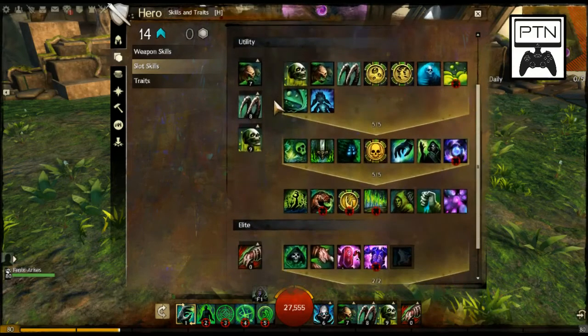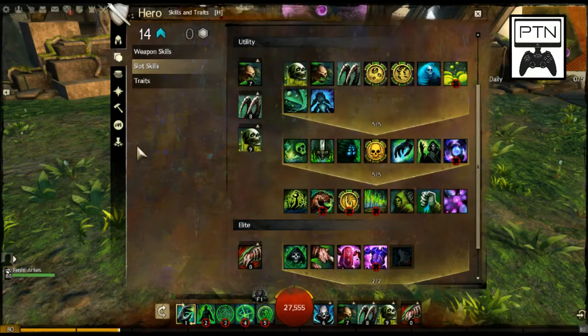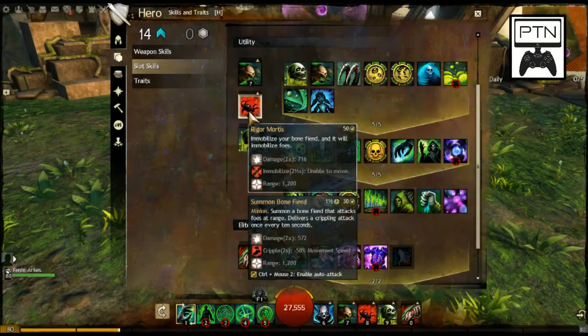Moving to utility skills: we've got Summon Bone Minions — pretty self-explanatory, you summon them and they attack. You want to maximize their use by waiting until they get really low on health, then blow them up, turning them into a giant poison field plus doing a ton of damage. Further down we have Summon Bone Fiend — we're using this one for survivability. It stays alive a long time because it shoots at range, does a little crippling, and its active ability immobilizes your opponent.